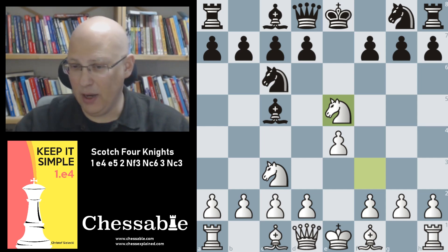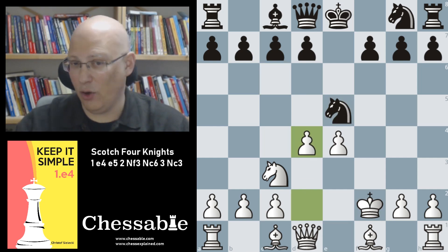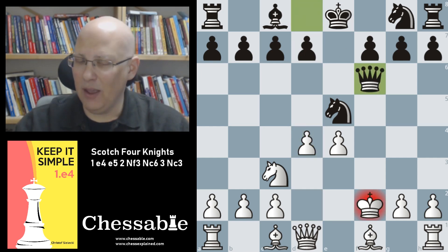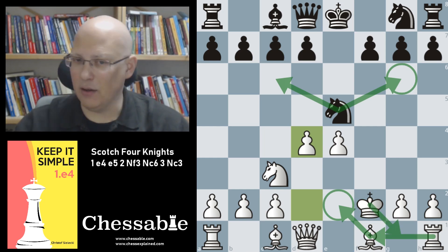We need to check two moves: black recapturing, after which we get the piece back with d4, or black giving up the bishop on f2. The Bxf2 line happens quite often, and that's good news for us — after Kxf2 Nxd4 our position will be a lot better due to central dominance and the bishop pair, two advantages that add up very nicely. However, one particular tricky idea to check is the move Qf6 check, which will probably happen most of the time.